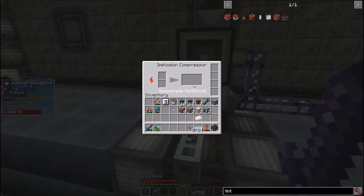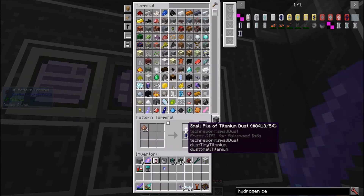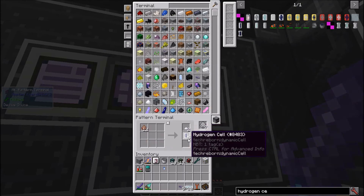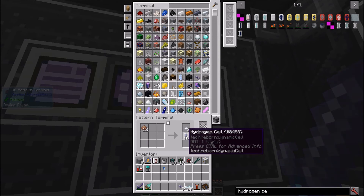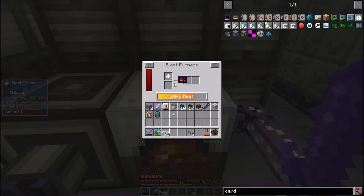The compressor may say incomplete multi-block, but it still works perfectly. The last thing we can reasonably make right now is titanium. In the bauxite electrolyzer recipe, the only things we really care about are the small piles of titanium dust and the hydrogen cells. The latter will be useful for getting helium plasma eventually. Small piles make titanium dust, and 3 minutes in the blast furnace makes titanium ingots.